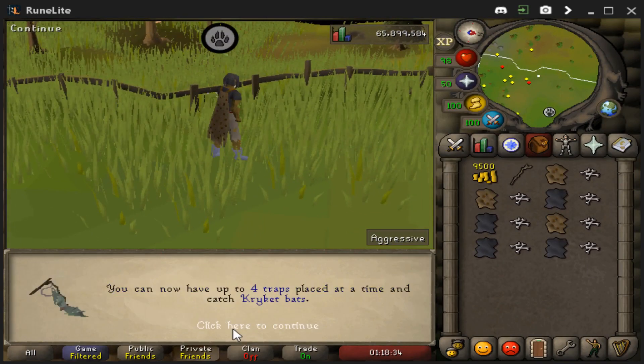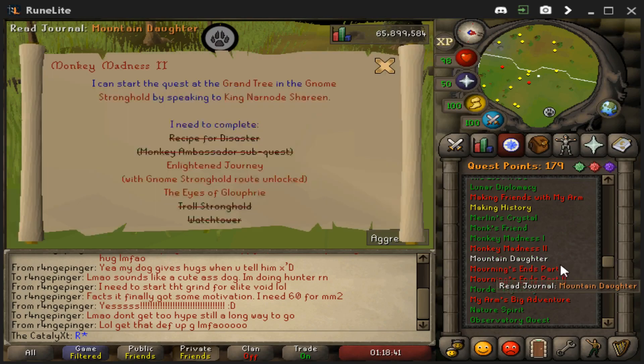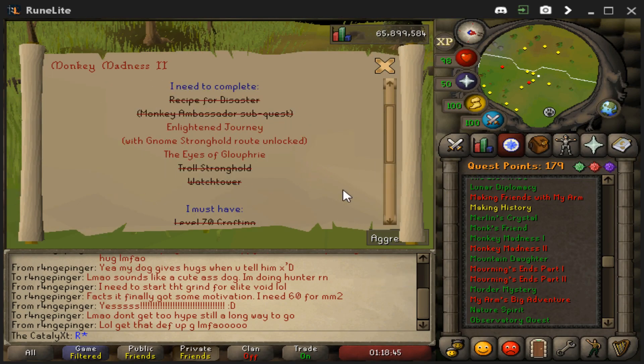Just like that, 60 hunter — finally, man, finally! So let's see what we have left for Monkey Madness 2. Got all the skills done. All we need is Enlightened Journey and the Eyes of Glouphrie — let's get to it.